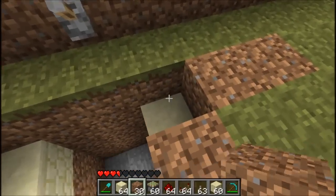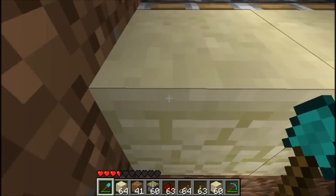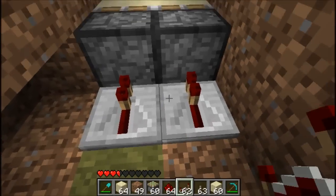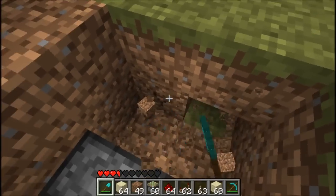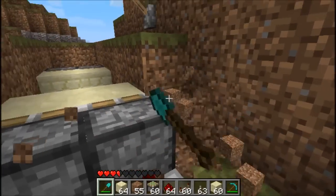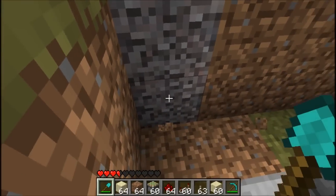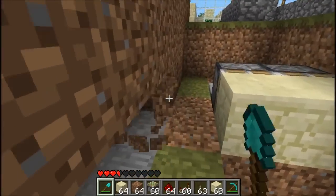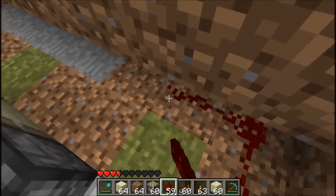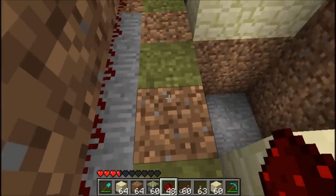You can see already how this is actually going to activate. Take these away. Once the pistons and sandstone are placed, you want to dig out around the pistons and place two redstone repeaters at each piston — one for each. Just dig away all this so you can work, then dig two in from where your pistons are and join these repeaters up together running along this way.